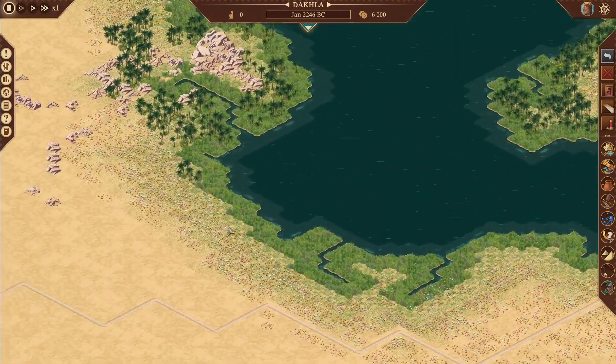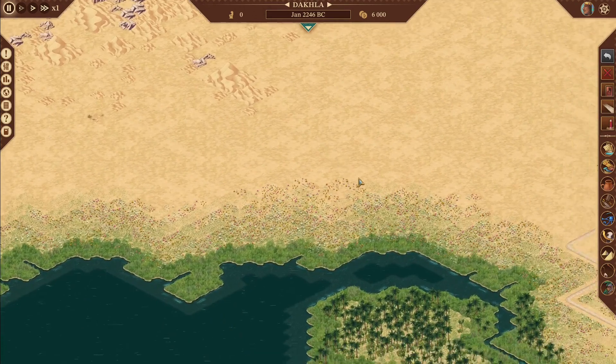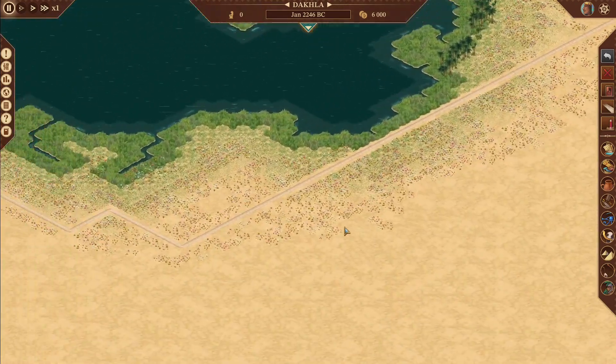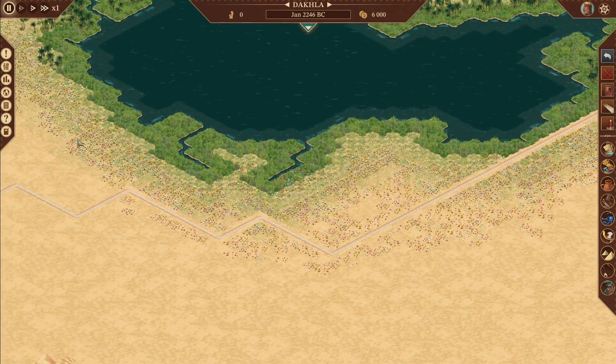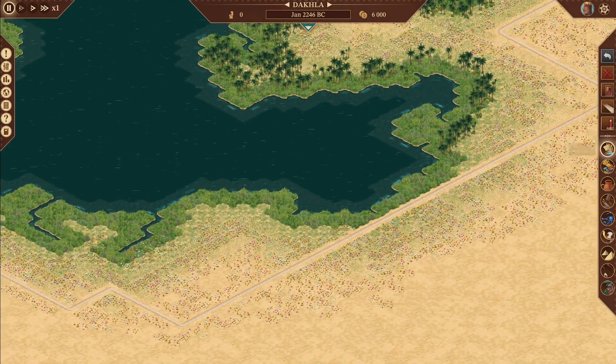Looking at the map, we have a ton of meadow that loops all the way around the Oasis, ostriches everywhere, more meadow, more ostriches. Our entrance to the kingdom road is over here on the left, so traders will come from that way. If we set up housing here, production over here, and farming over here with our limited land, it should work.